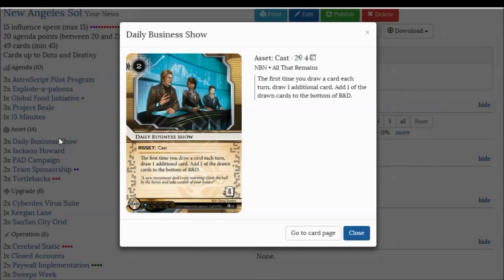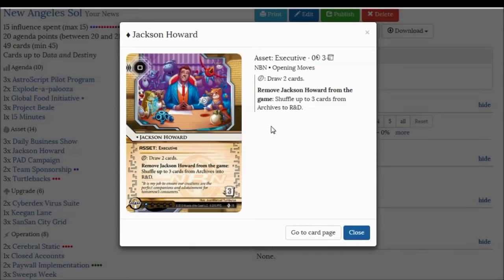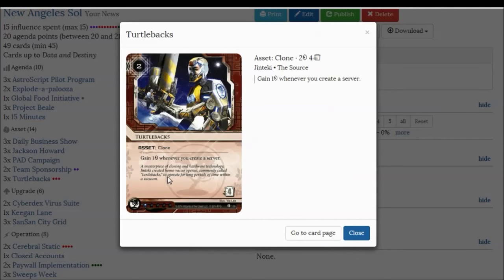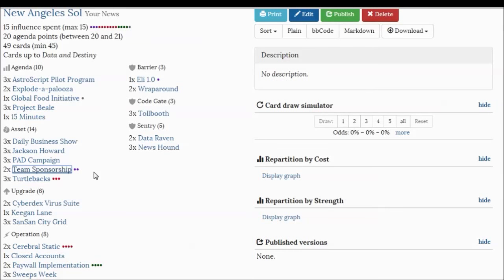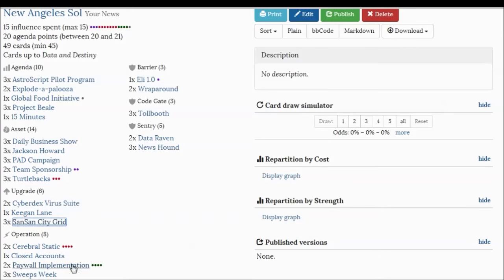NBN takes so much advantage of horizontal play. The best assets are all in NBN — Daily Business Show is phenomenal. Jackson Howard is obviously a horizontal asset. Pad Campaign is the best econ card for NBN. The only reason why NEH is so strong and manages to get so much money is because of Pad Campaign. Tollbooth and SanSan City Grid also fit well — if the runner wants to trash your SanSan, they'll have to pay 5 credits in addition to giving you a free credit from Paywall.